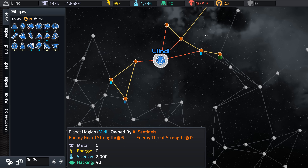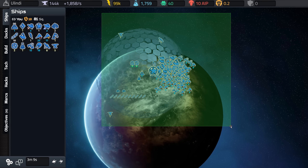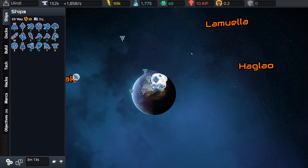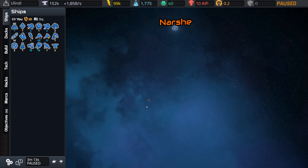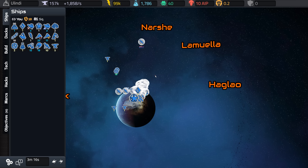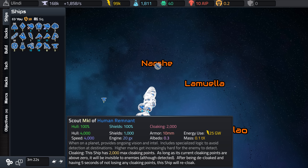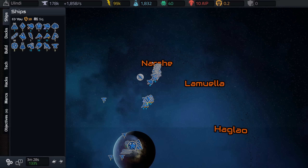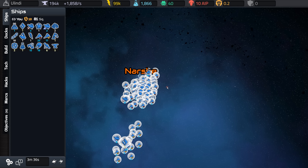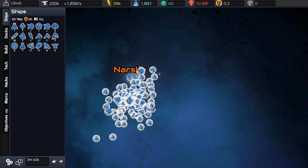So what do we have here? Strength 1, Strength 1 — I'm going to go after these two. Let's select everybody and go to Narsh, which is up here. There they go. If you hold down control, they'll all warp through the wormhole at the same time. I want them to spawn at the same time to maximize the effectiveness of the invasion.